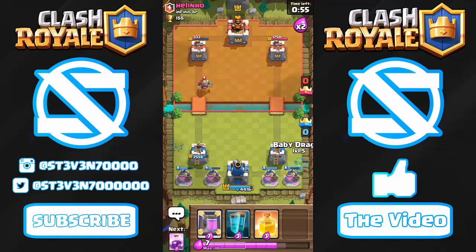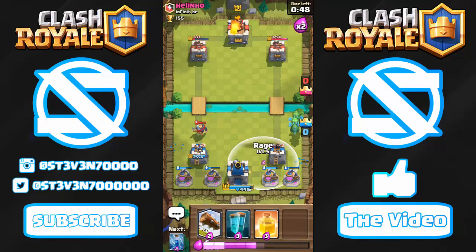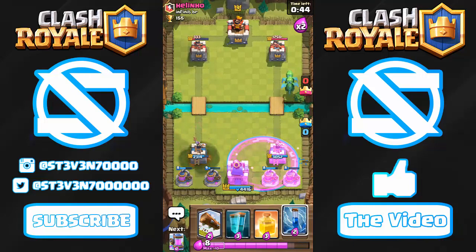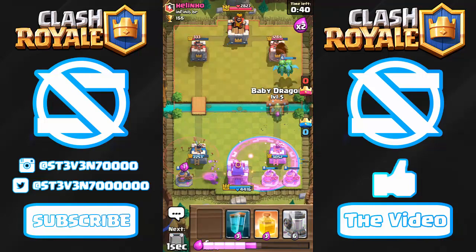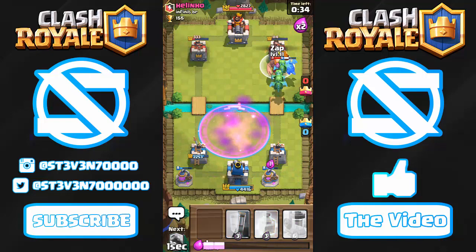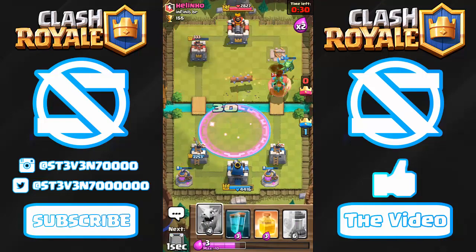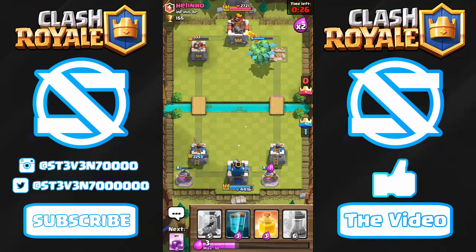It's already double elixir — let's start a baby dragon push in the back. Get another one down, rage up all our collectors. Hopefully we can get down 8 or more, that's what I'm hoping for. Let's zap that king tower and cycle through a bit more. Get our third and fourth baby dragon down, then quickly cycle back to the mirror spell so we can mirror clone all those down — I think we could get at least 12 or maybe more.